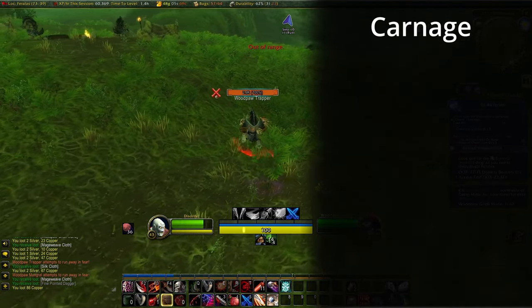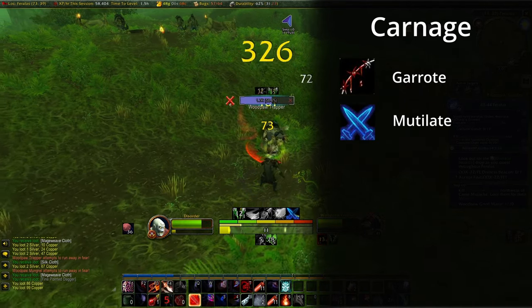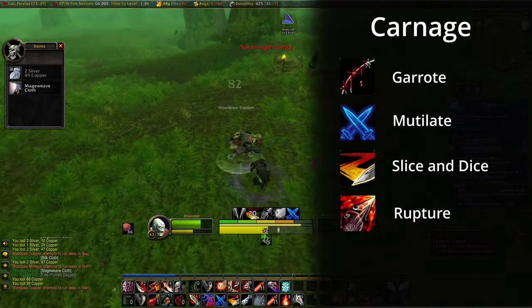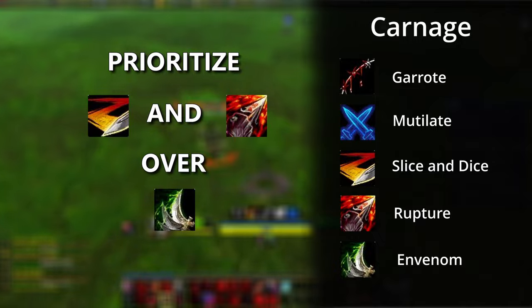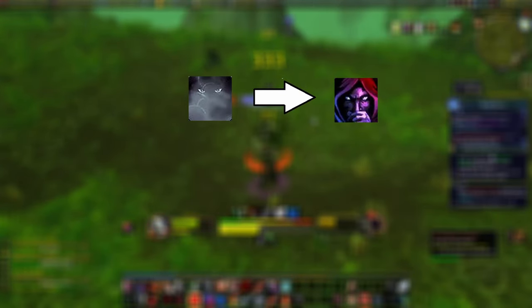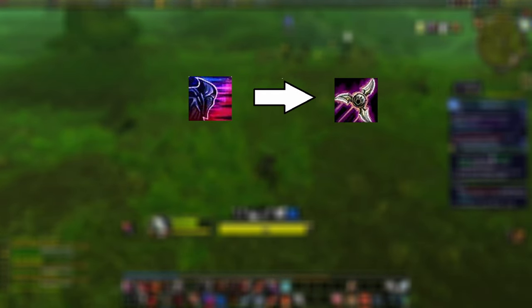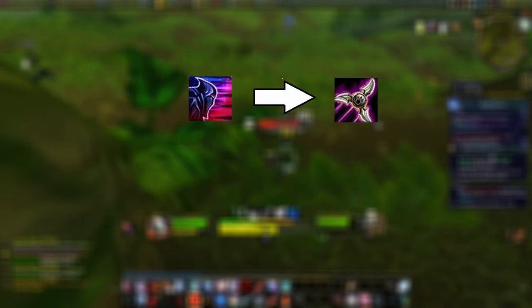For the Carnage build, the rotation is going to be a little bit more complex. If Stealth, we're still going to use Garrote as the opener. Cast Mutilate to build up our combo points, and then cast Slice and Dice once we reach 5 points. Go back to Mutilate to build up our combo points again, and cast Rupture at 5 points. Then use Mutilate to continue to build up our combo points, and cast Envenom as a filler. But we have to prioritize Slice and Dice and Rupture uptime, meaning if either is going to fall off, we prioritize that over Envenom. During the fight, we can use Vanish to refresh our Master of Subtlety, and use Kick if we need to interrupt anything. Cold Blood should be used on cooldown. And if we're looking for a more multi-target scenario, we can switch out the Shadow Step rune for the Shuriken Toss rune, which costs 30 energy and hits up to 4 targets.